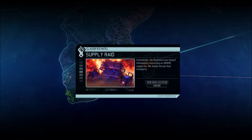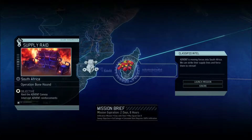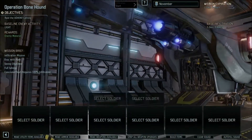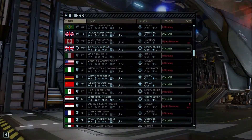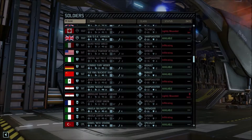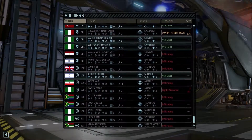Hello, a supply raid — disrupt their train. I've never seen this before. So it's basically a supply raid where I have two days and eight hours to send eight people. Let's look at what I have and see if we have any people to do this. I have ten people. I don't think I'm gonna do it — it doesn't say how many supplies you get.